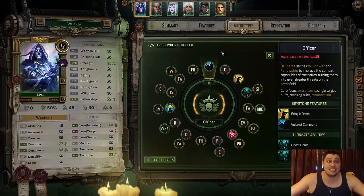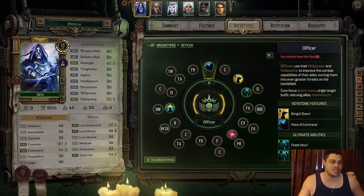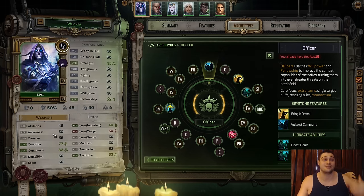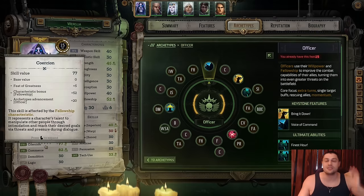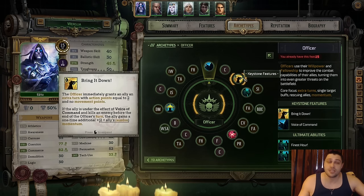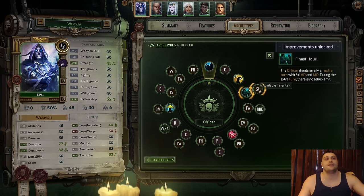Voice of Command into Coercion — I'm preparing him for some builds later as a Vanguard, so instead of classic Athletics or Carouse I went into Coercion. Then he receives Bring It Down for free, then Ulti Finest Hour. From this moment is what matters most: Seize the Initiative as the first talent on the Officer. After that it's Fellowship. After Fellowship it's Better to Die for the Emperor. Drastic changes everywhere on Officer as well, but it's a Sanctic — not a Biomancer anymore — a tanky Sanctic. On the next level Commanding Voice, and on that same level Fellowship.